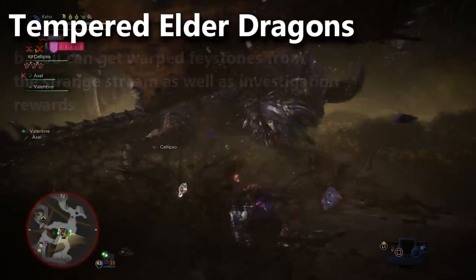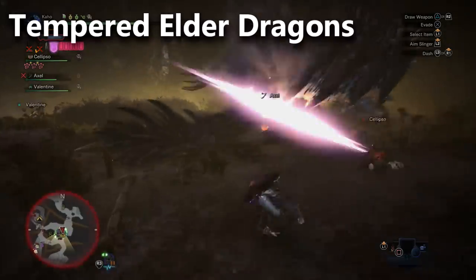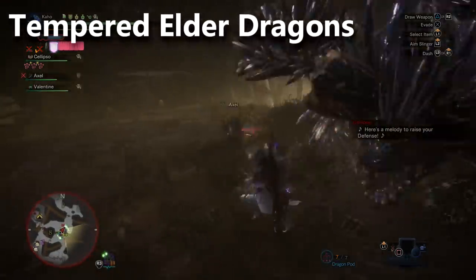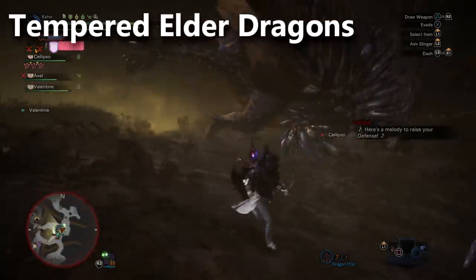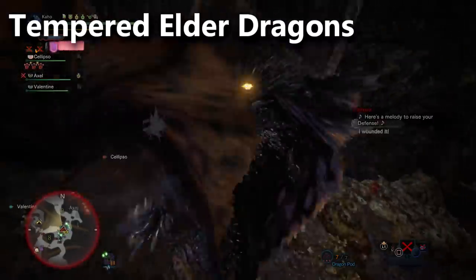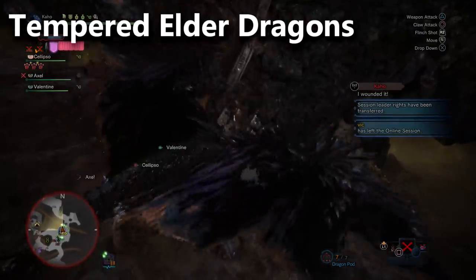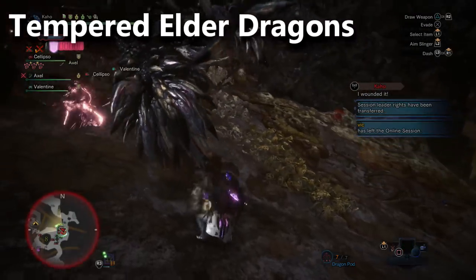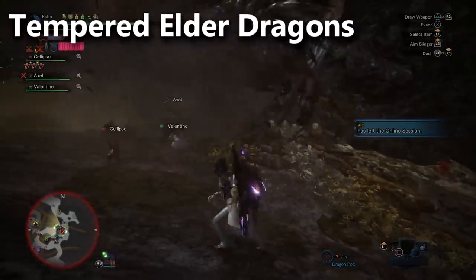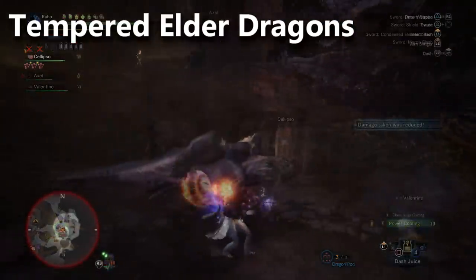Once you've fought some Arch Tempered Elder Dragons for a while, check your investigations. Look for Tier 2 or Tier 3 tempered monsters in High Rank that give 4 to 5 rewards out - purple tempered rewards. You don't want to go lower than Tier 2. Tier 2 will give you the Warped Face Stones, and Tier 3 will also give Warped Face Stones plus Stream Stones you can trade with the Elder Melder. That's the next best method without a festival.